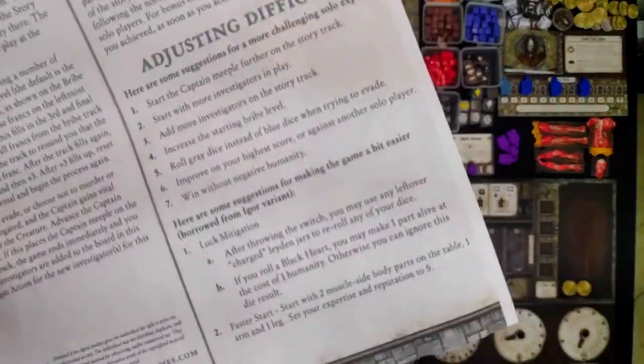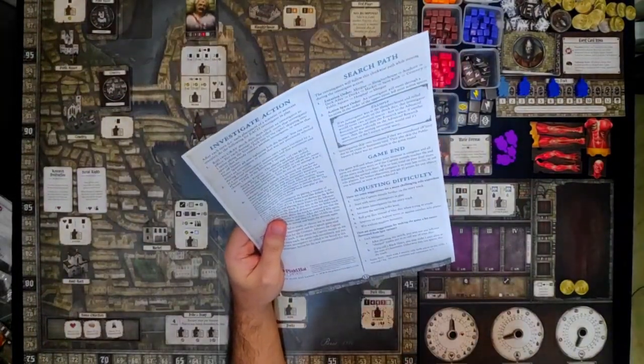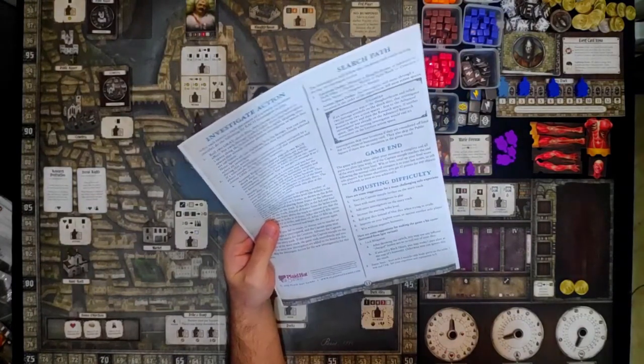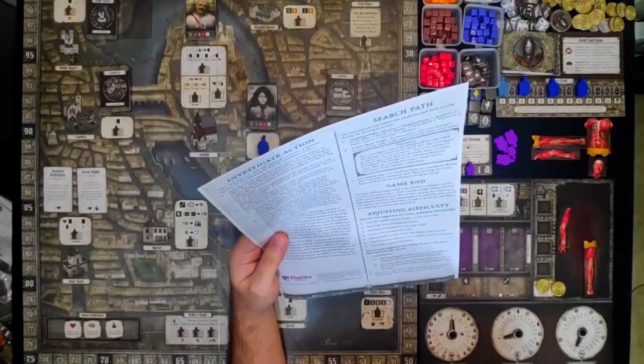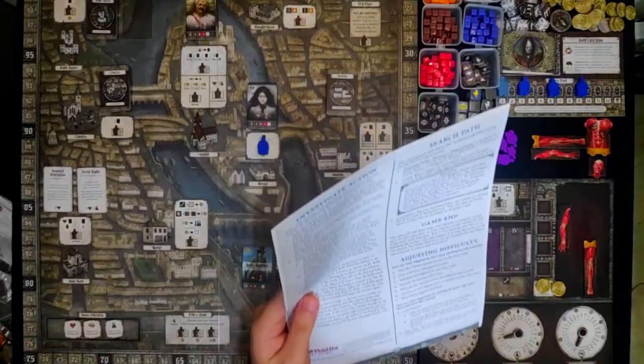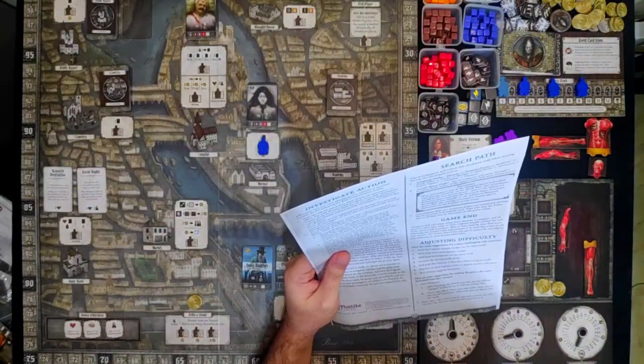There are also variants you can use to adjust the difficulty or make it faster. We are going to use the faster start — we will start with two muscle side body parts on the table, one arm, and a leg. But that makes the game easier, so let's add something that will make it harder: let's increase the starting bribe level, so it's going to be expensive to bribe.